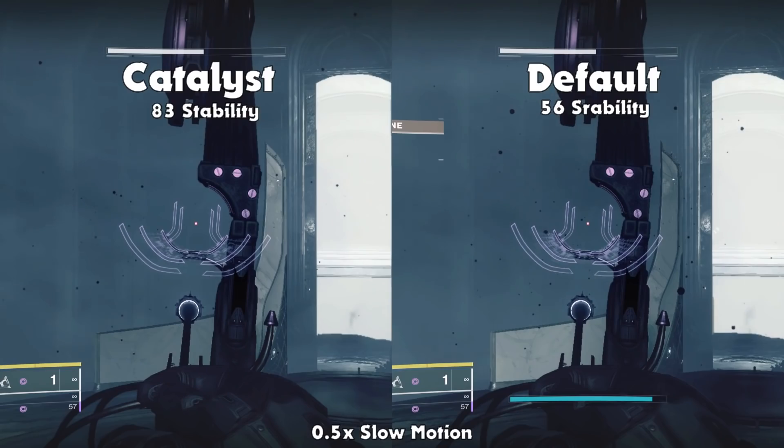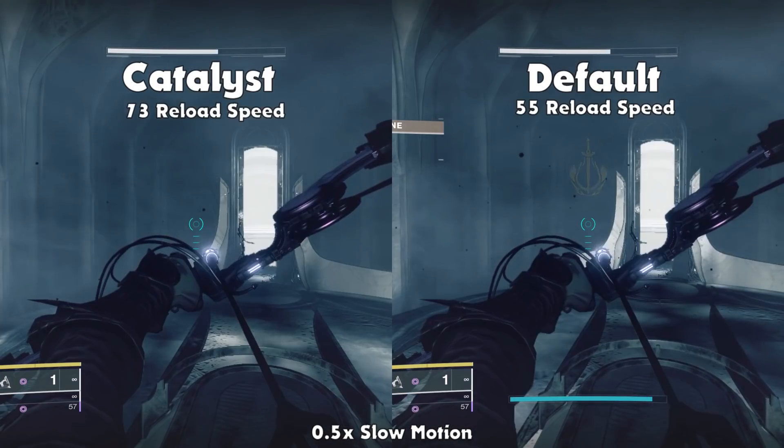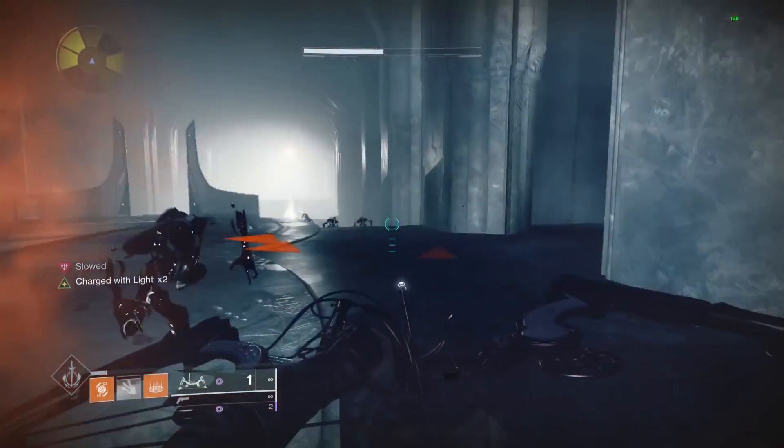The Catalyst also bumps the stability up from 56 to 83, which increases the perfect draw duration, and it also increases the reload speed from 55 to 73. The poison effect also works towards the Unrelenting perk even when you stow the weapon.